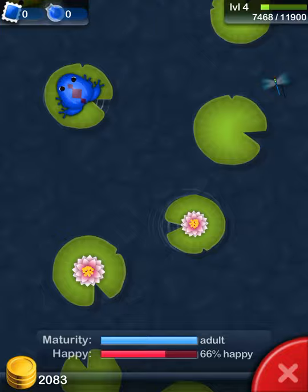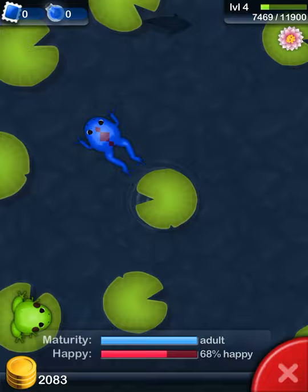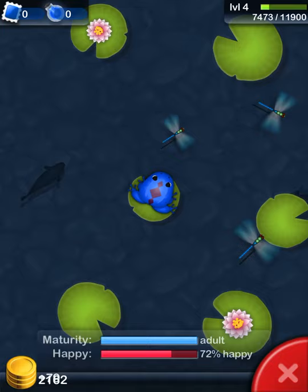So it is not possible for me to send anybody a frog right now. But if you do have stamps, then you can send your friend a frog. Oh, we've got 79 coins!